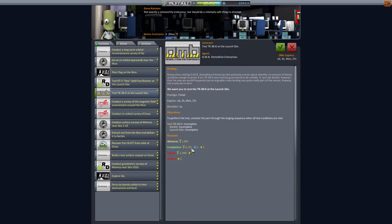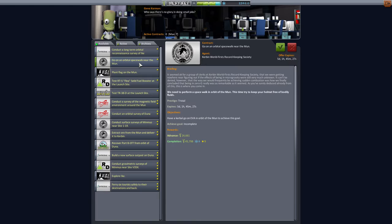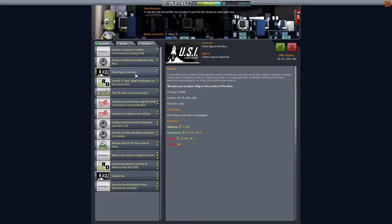Right below it we have test the TR-38D at the launch site - again not much reward but it's a gimme. Then comes the meat of our next few episodes, relating to the Mun. We've been asked by Kerbin World First Record-Keeping Society to do an orbital spacewalk near the Mun. We can't really fail this one because at some point we will do it - it gives us 45,798 funds, some science, and nine reputation.